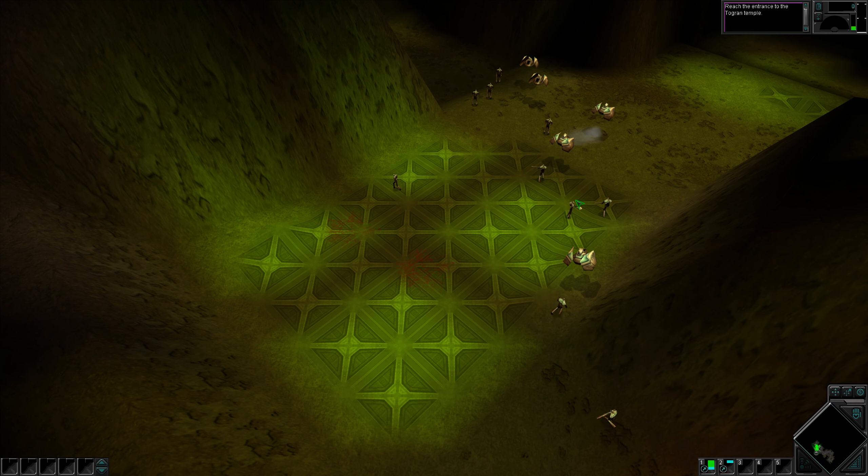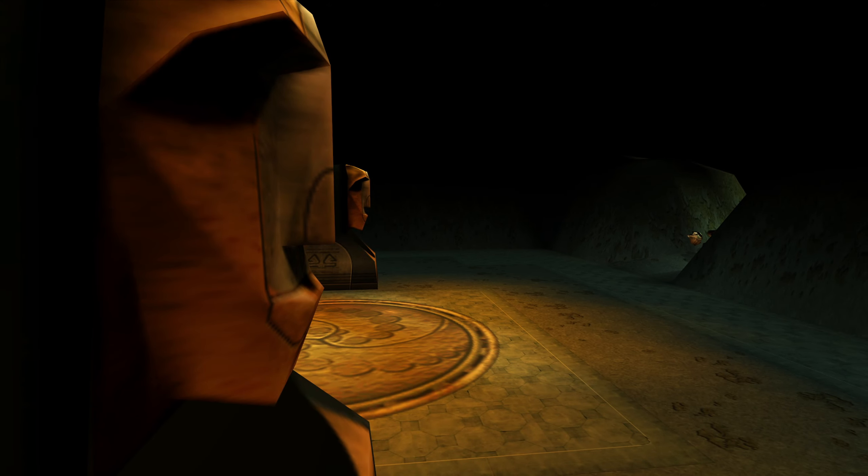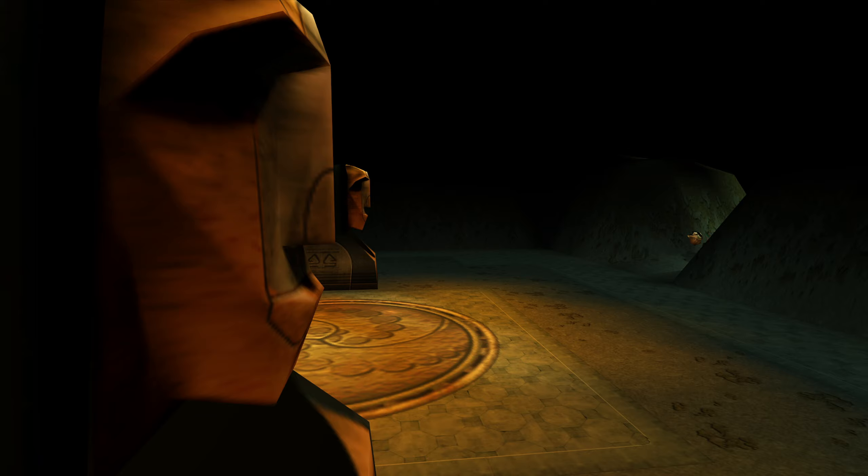The area is secured — reinforcements are arriving. How do we know the area is secure? Well, evidently the area is not secured then, is it? Never mind. Let's link up with these folks here. No, the area is absolutely not secured. But it's fine — let's get through here. Is this actually secure now? Yeah, that looks good. We're getting more side attacks here as well.